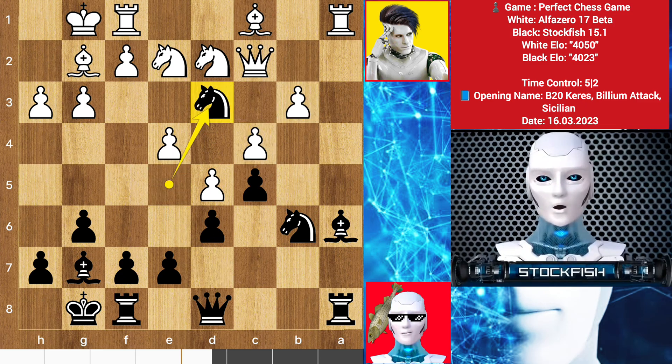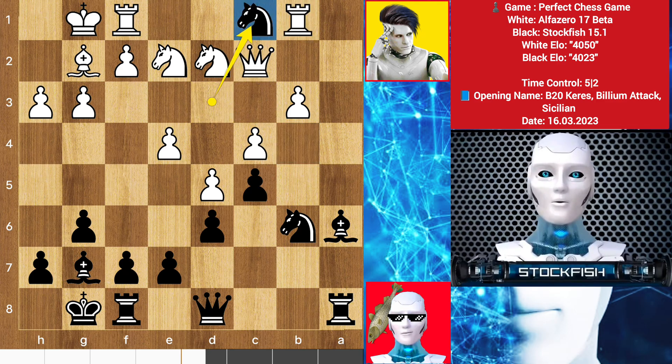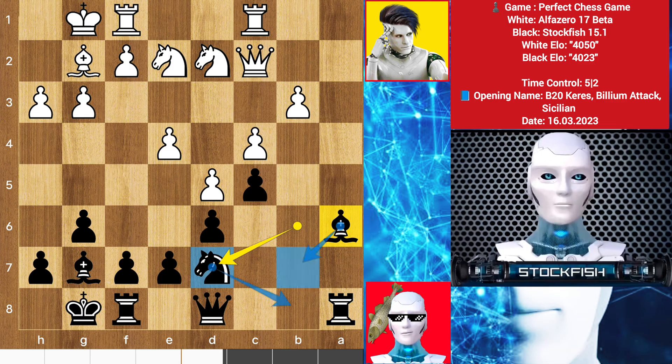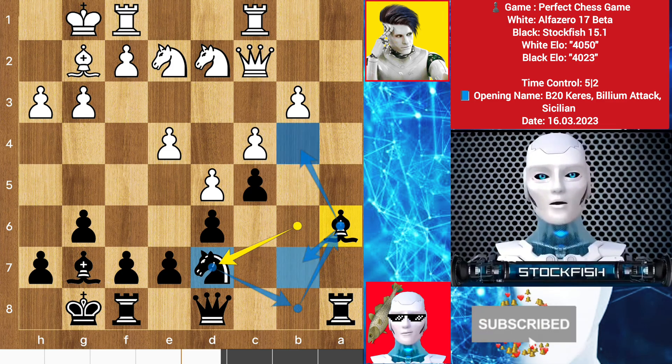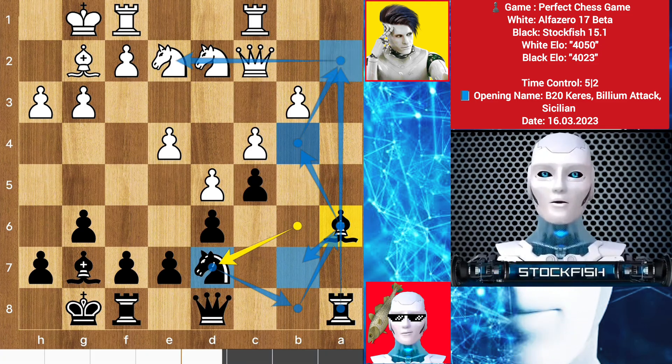Now we have knight to d3. You cannot take the knight because your rook will be gone, so rook b1. Here you can play knight to b4 to pressure the queen, but I took the bishop on c1. I don't recommend capturing a piece that is underdeveloped and has never moved before with your advanced piece, but I did it because there is a 20-move strategy which you cannot understand because of your 2-gigabyte RAM brain. Alpha takes the knight, knight back to d7. My strategy is to move back my bishop, re-route the knight to a6, then play knight b4. Here comes rook a2 with the support of the knight — the rook will get the second rank and the bishop has a diagonal there.